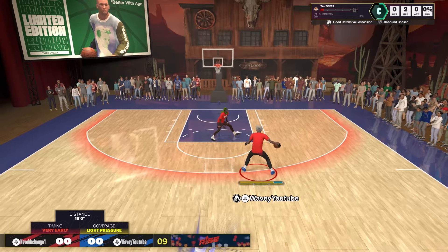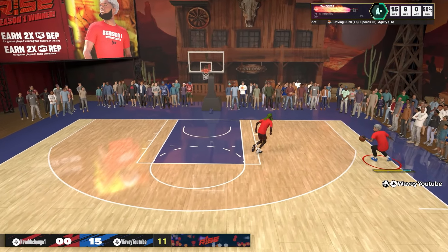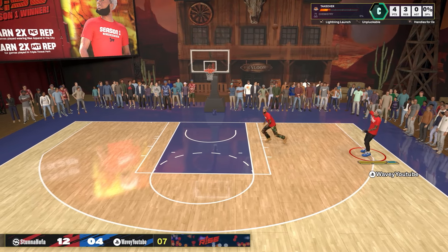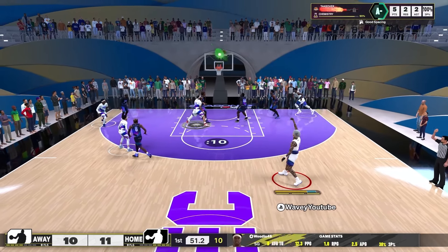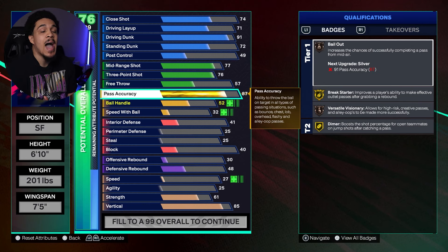If you don't care about having Legend posterizer, you can bump mid-range all the way up to get Set Shot Specialist on Gold and you'll really be in there. Even with Set Shot Specialist on Bronze I'm already shooting around the 50% mark. I'm still working on finding the perfect jumper for me, but I know for a fact getting Set Shot Specialist on Gold will help a lot.